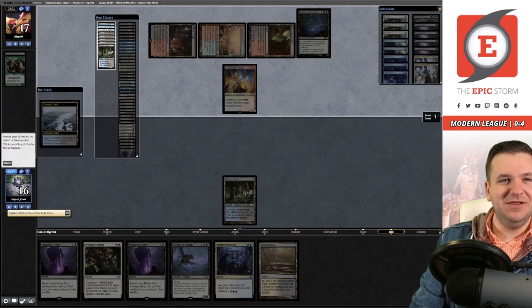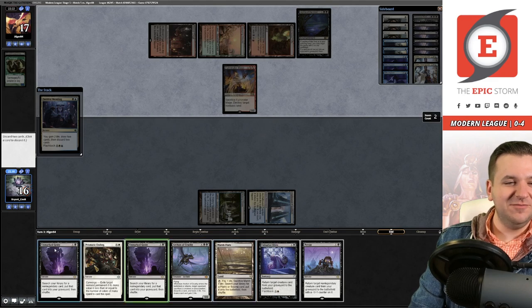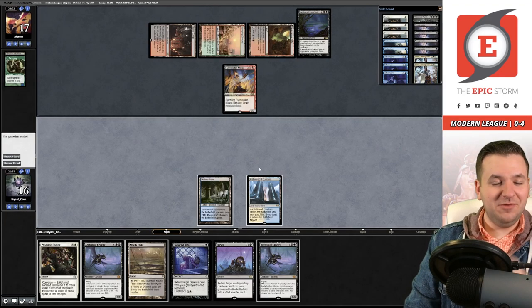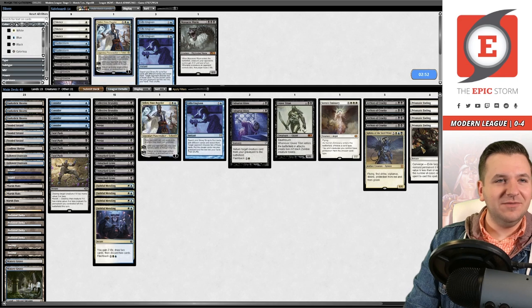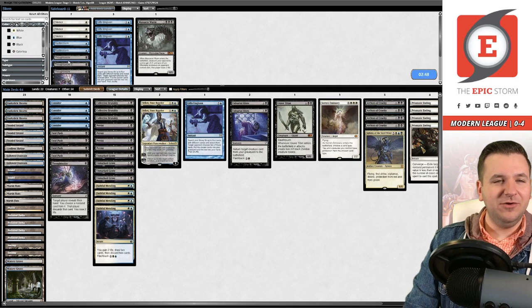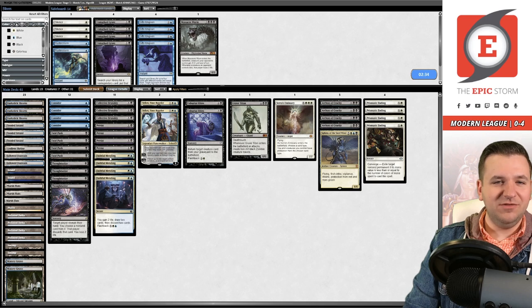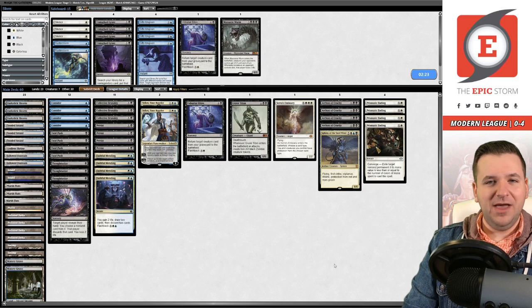Faithful Mending — discard these Unmarked Graves that are absolutely useless. We pick up our hand since we can't do anything — just going to game three and siding in the two Flusterstorms. Maybe we go a little less hard on the graveyard stuff and bring Thoughtseize back in. Let's get rid of Gifts Ungiven. Honestly I might cut the Unmarked Graves — I know it seems crazy, but I don't want to be stuck with them when we have Faithful Mending and Collective Brutality to get stuff to the graveyard. I'd rather just be a bad Reanimator deck that doesn't lose to Leyline outright.